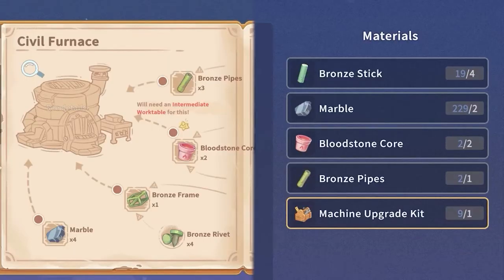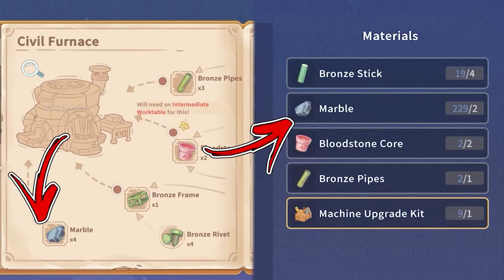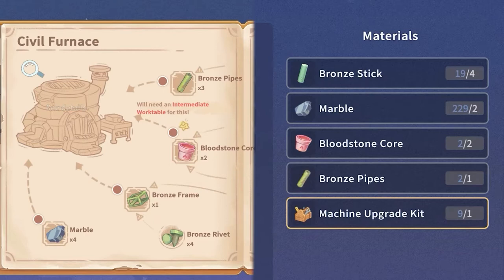In both cases, you will need some bronze pipes, bloodstone core, and marble. In case of the upgrade version, you will also need a bronze stick and a machine upgrade kit. While if you choose to build it, you need a bronze frame. Speaking about the bronze pipes, that is the first ingredient.